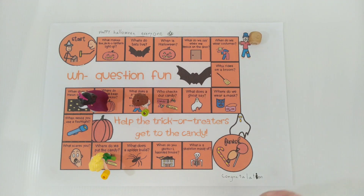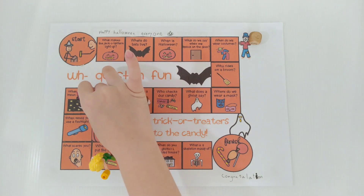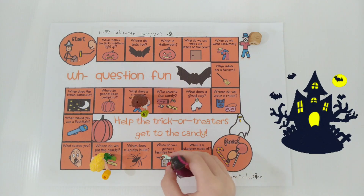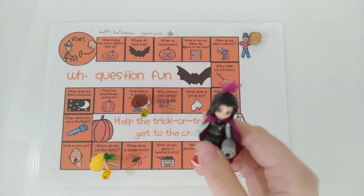Next, Emma rolls 6. Emma, when do you go to a haunted house? I've never been to one before. Oh, so scary.